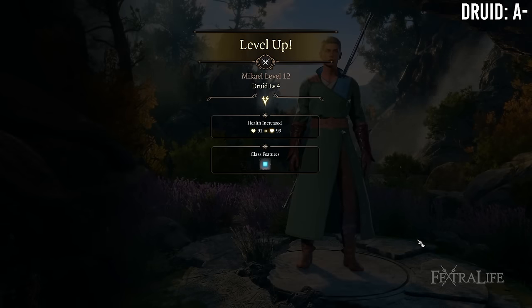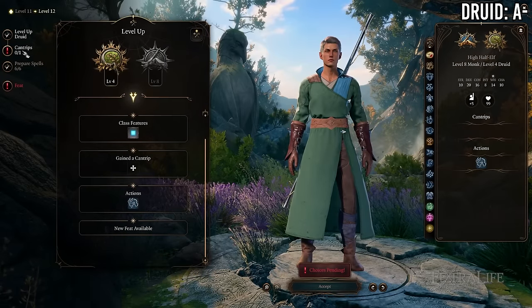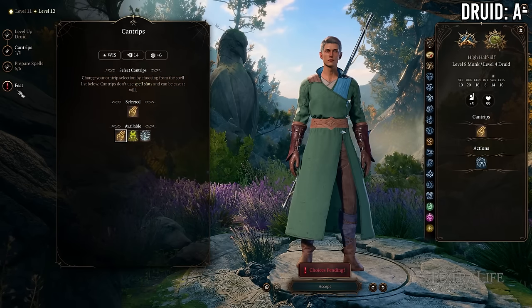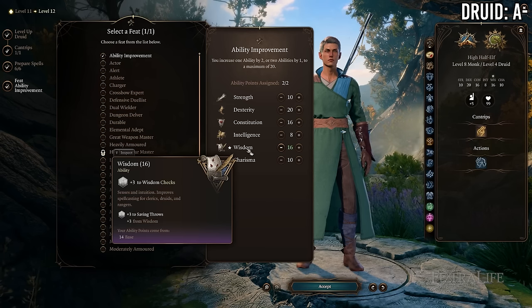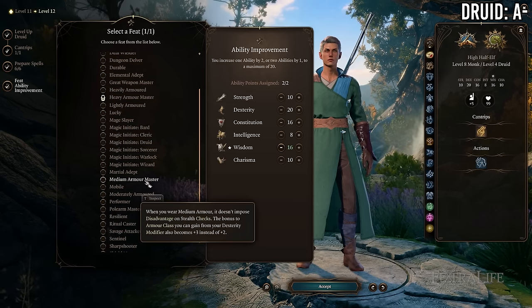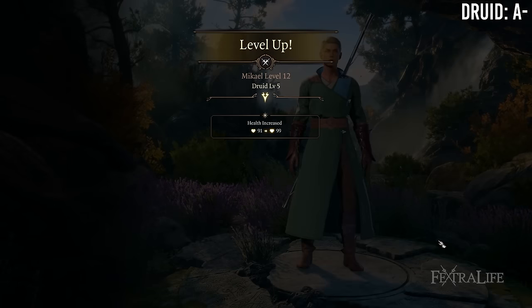At 8 Monk / 4 Druid you gain a feat and a druid cantrip but lose Advanced Unarmored Movement and unarmed damage. Unless you're taking Tavern Brawler here, you definitely don't want to go this low if playing an unarmed monk. If you're playing a weapon-based Druid/Monk — like one using Shillelagh with a club — this is a fine trade.